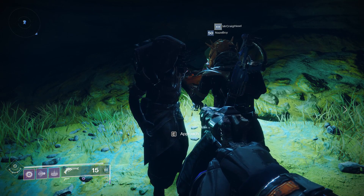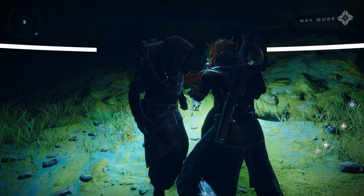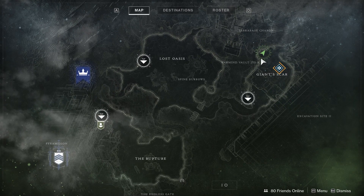Hey, what is going on, Guardians? Nem with Planet Destiny here. It's Friday, which means that Xur is back in the world of Destiny, and this week he's located over on Io in the Giant Scar.